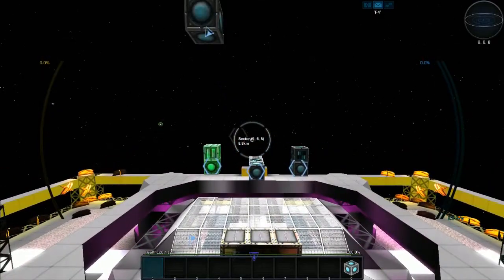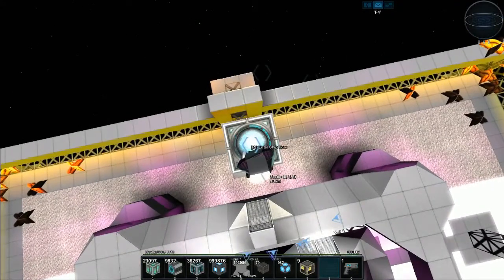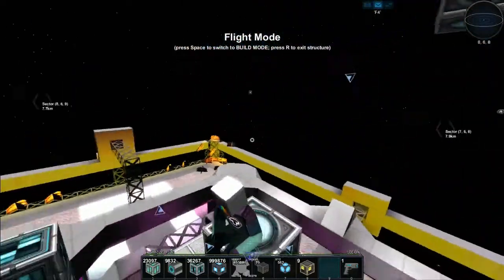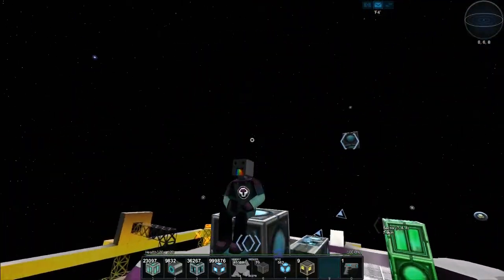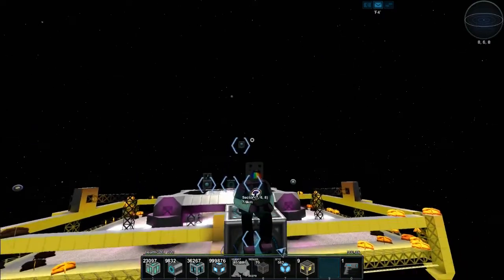Another neat trick: when exiting the core, try sitting on it, then get in, move your core, and press R. You'll notice that you'll still be seated wherever you were on the ship — in this case, on the core itself.